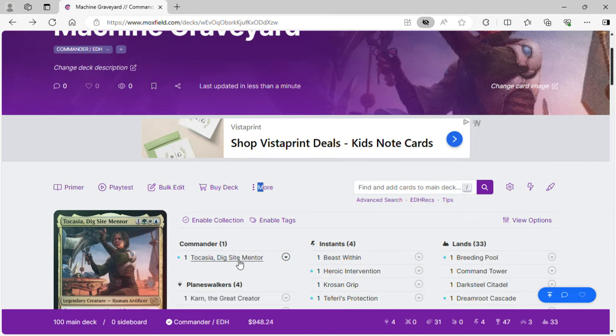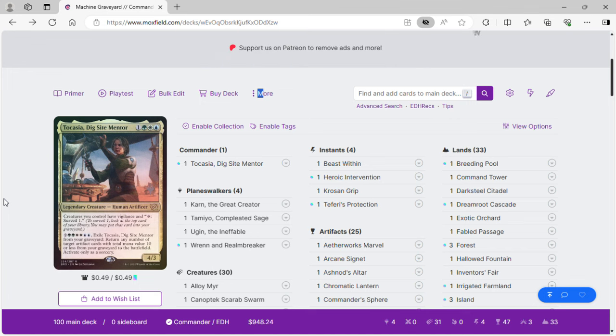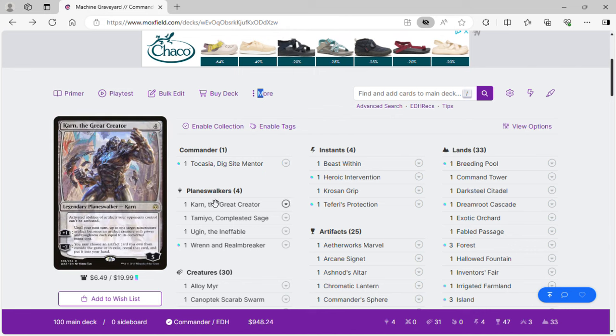A lot of it is me just choosing the lands and arts that I want. Anyway, what Takasha says is creatures you control have vigilance and tap, surveil one — which means you look at the top card and may put it into your graveyard. You may also pay two green, two white, two blue to exile her from your graveyard and return any number of target artifacts with total mana value 10 or less from your graveyard to the battlefield. Basically this deck is about getting artifacts destroyed by opponents and returning them from the graveyard to do combos.